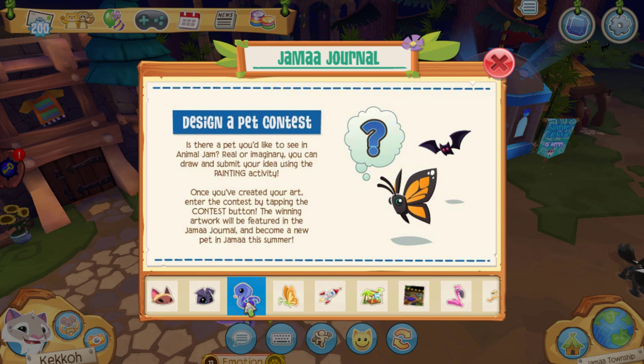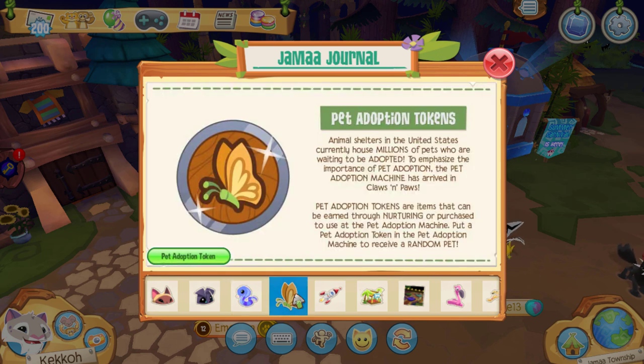Next is the Design-a-Pet contest. Last time we had the Design an Item contest, now we have the Design a Pet contest. Is there a pet you'd like to see in Animal Jam — real or imaginary? You can draw and submit your idea using the paint activity, then tap the contest button. The winning artwork will be featured in the Jamaa Journal and become a new pet in Jamaa. It sounds like they're only picking one winner this time, but it's pretty cool they're branching out to pets.